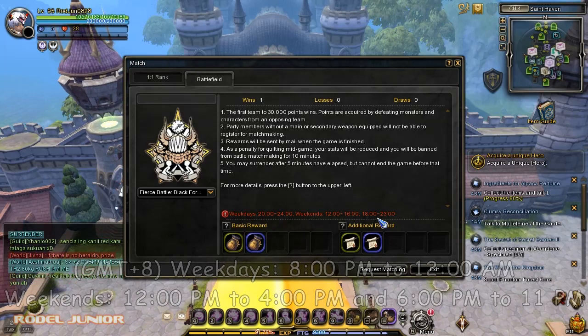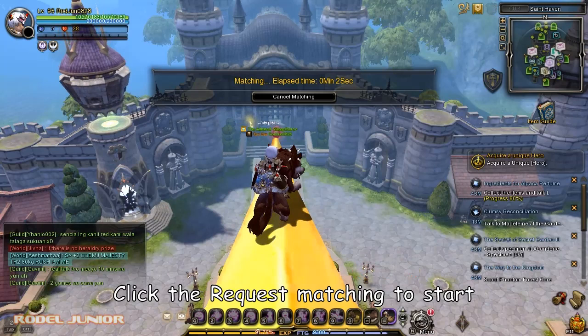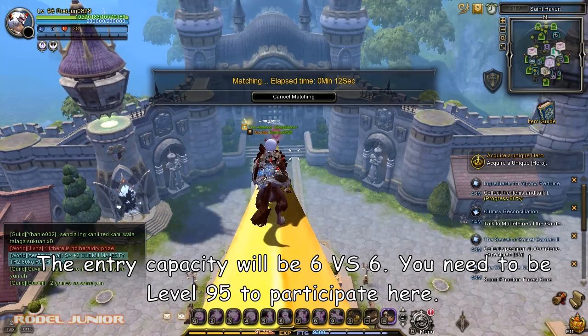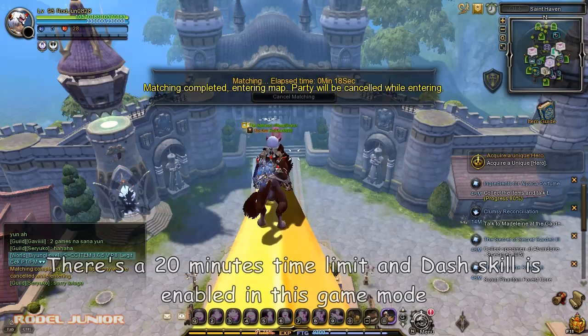Click Request Matching to start. The entry capacity will be 6 versus 6. You need to be level 95 to participate. There's a 20-minute time limit and the dash skill is enabled in this game mode.